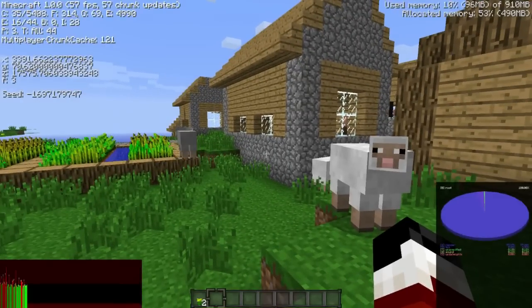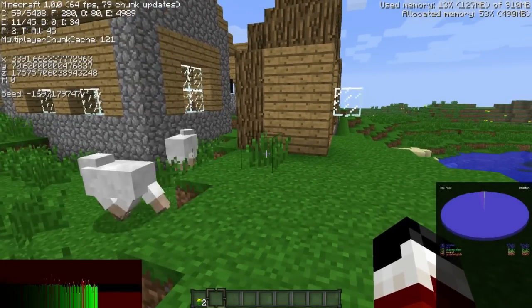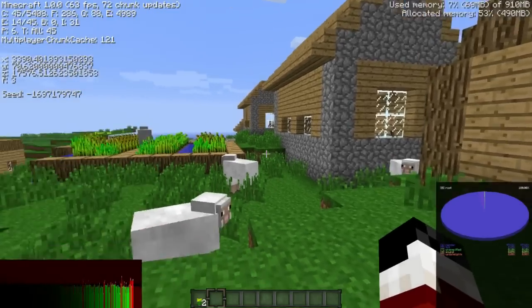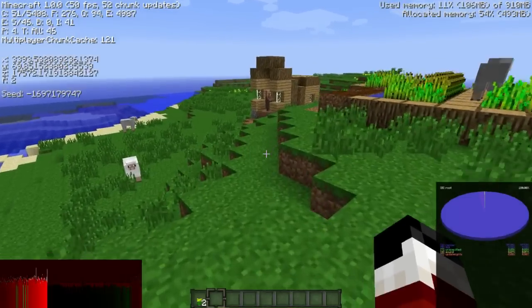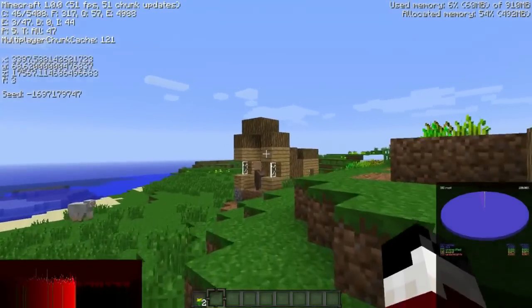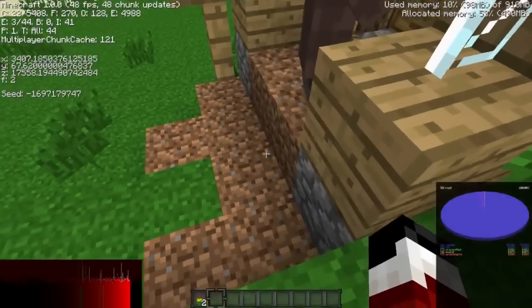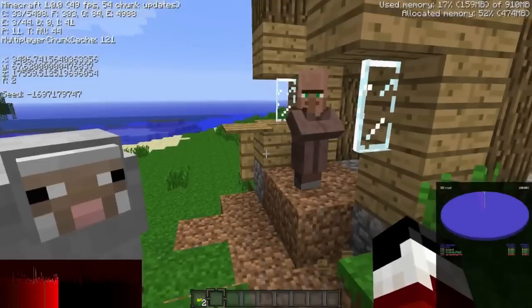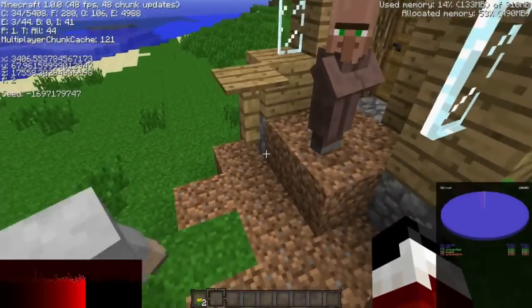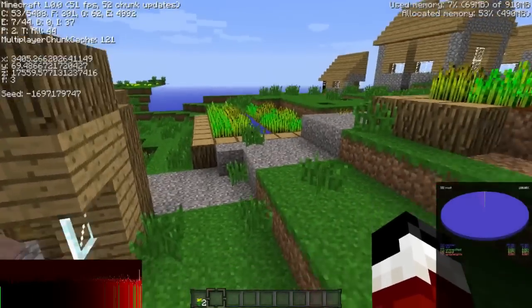If I hit F3, you can see I'm about 17,000 blocks out from the spawn point. Yes, I did legitimately walk that far — I was insanely bored, though most of it was just ocean. Anyway, if I go over here you can see this little hut is completely cut off. If I try to walk into it, the blocks just kind of bounce around. I can destroy blocks around it, but they still won't regenerate like you might expect, and it just will not let you in.